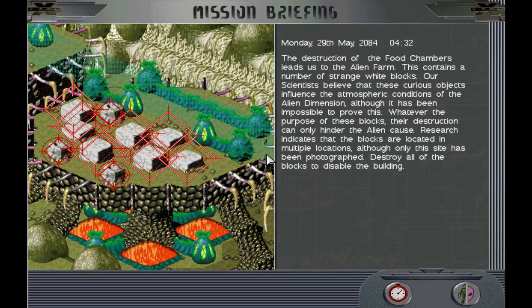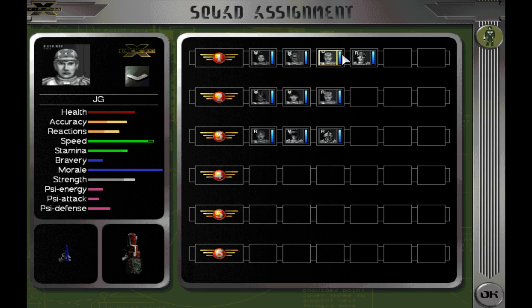Welcome back to Let's Play XCOM Apocalypse. Our mission briefing: we are at the farm. We destroyed the supermarket, now we're at the farm. The destruction of the food chambers leads us to the alien farm, which contains a number of strange white blocks. Our scientists believe these objects influence atmospheric conditions of the alien dimension. Although it's been impossible to prove this, destroying them can only hinder the alien cause. Destroy all the blocks to disable the building. Basically, we have no idea what these white things are — just blow them up and hopefully something good happens. Works for me. Let's go.